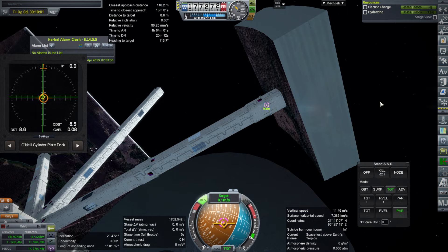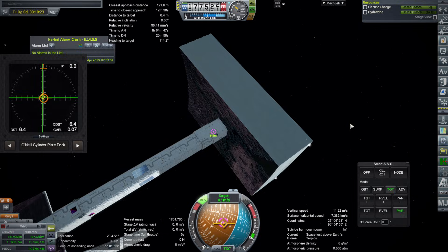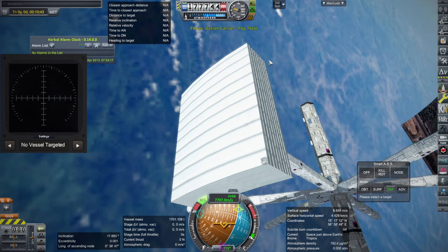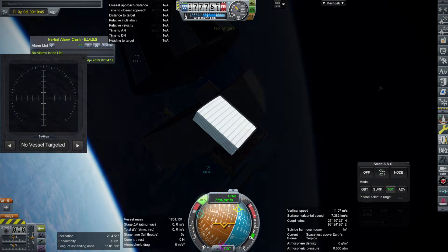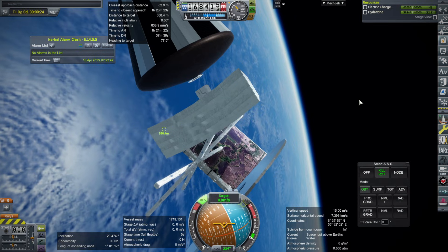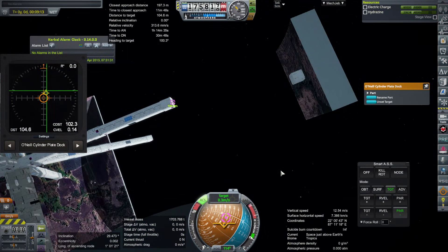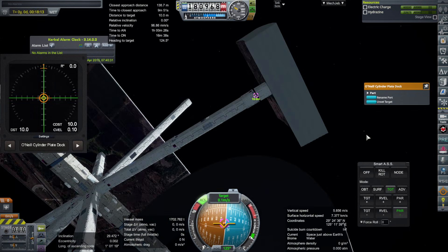The problem is when I initially tried to dock it, it didn't really want to dock and it actually clipped into the station's arm — it's actually inside of it, overlapping, as if the arm doesn't have a collider. It does have a collider, but it's acting like it doesn't. When I tried to go away and come back, everything exploded. So I had to start from a quick save I did when the plate separated from the station carrier. This time it had the collider — for some reason I don't understand, when we first approach the O'Neill cylinder it doesn't have that collider.